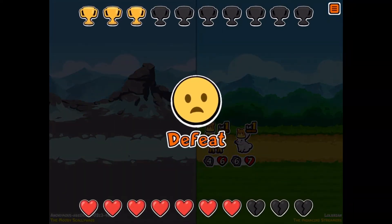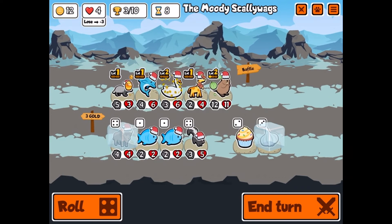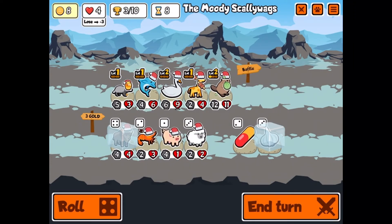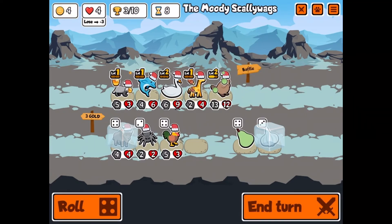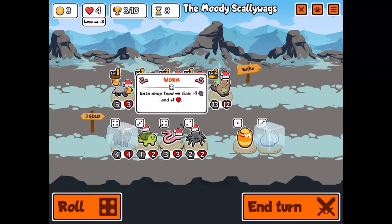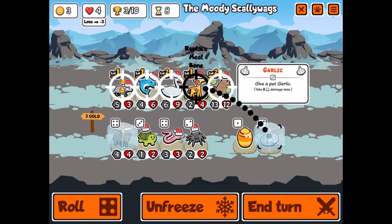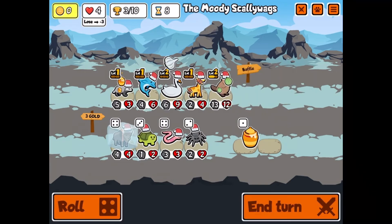We can only lose two more. We get this one — let's put garlic armor on. Roll, roll — beaver, beaver, beaver! I want there to be a beaver right there. Okay, this is fine. Hopefully we don't lose, I don't want to die.